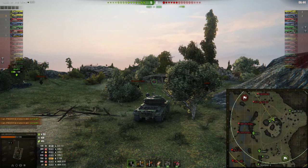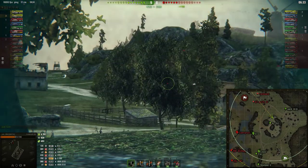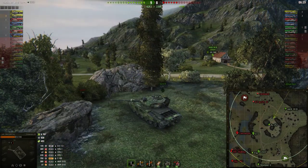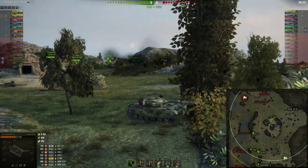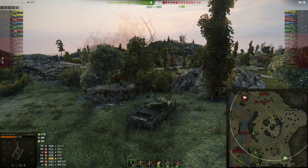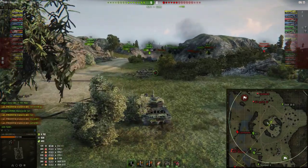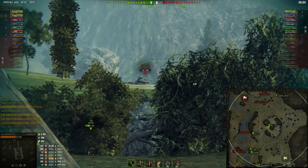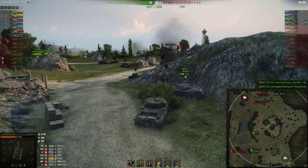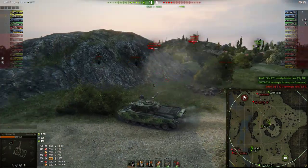Every enemy tank is at the left flank of the map — two tank destroyers at the base, two tanks at the lighthouse, and two tanks in the bottom left corner. Actually, it's only the Carnarvon at the lighthouse and the rest in the bottom left corner, except for those two TDs at the enemy base. The RU doesn't feel like spotting at all — he'd rather stay at the hill and snipe.